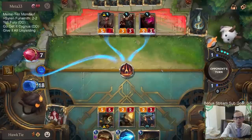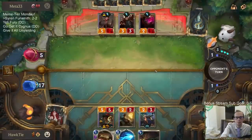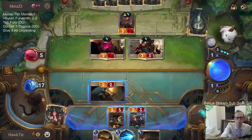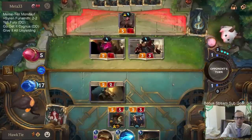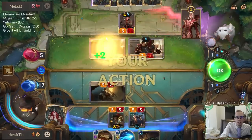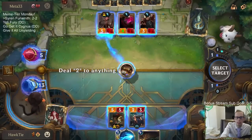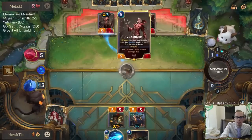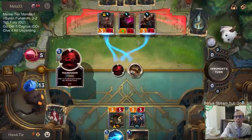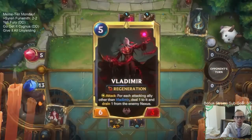Deal Nexus damage. I was thinking Transfusion — I want to get that out of their hand. I didn't want them to use Transfusion on the Gangplank. I didn't want them to have Transfusion to save their Vladimir. I should have done two damage to Vlad — they had another Transfusion? I thought they only had one mana. I guess I didn't pay close enough attention. Well, that was just dumb. I should have just done the two damage upstairs with Mystic Shot in hand.